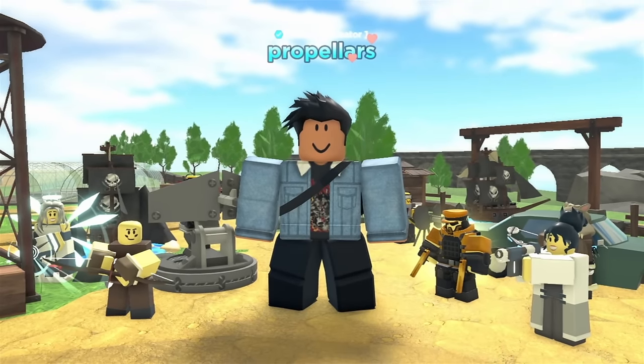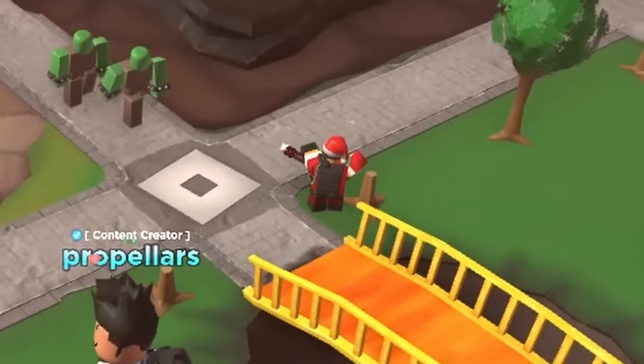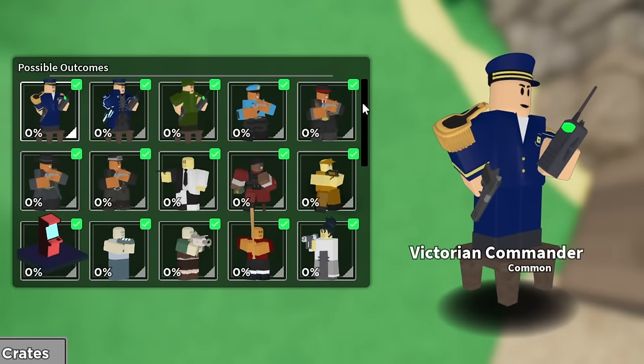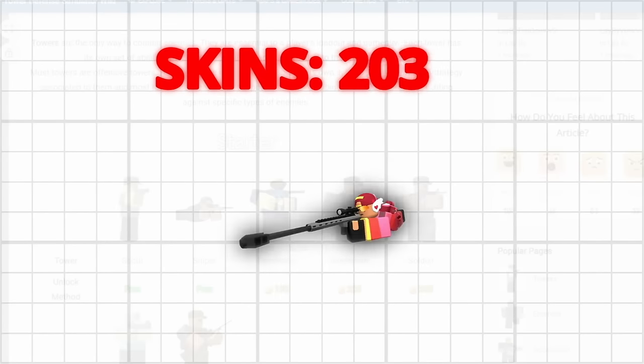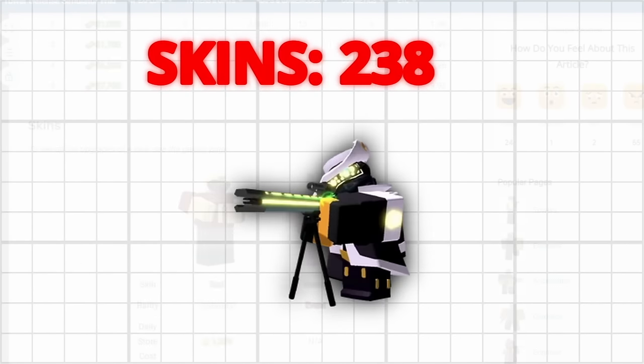Tower Defense Simulator has a lot of skins — little cosmetics that don't change your tower stats, but can give them a more interesting look. For a while, they were the main content and updates, which makes sense since there's 38 towers and most of them have at least some skins. I was curious exactly how many there are, so I went through the entire TDS wiki, and there are exactly 238 skins.